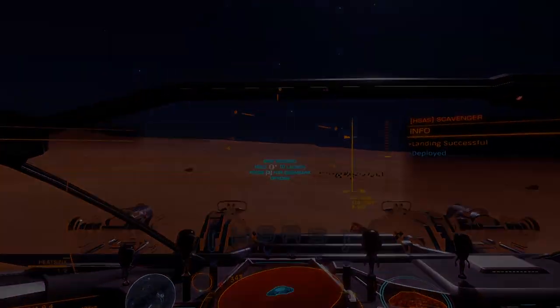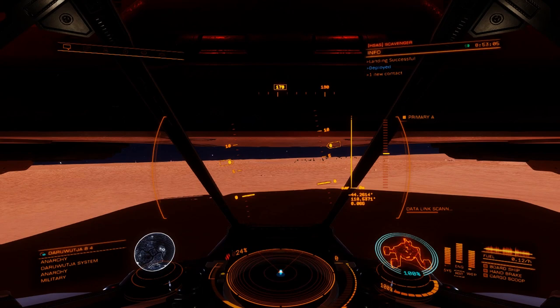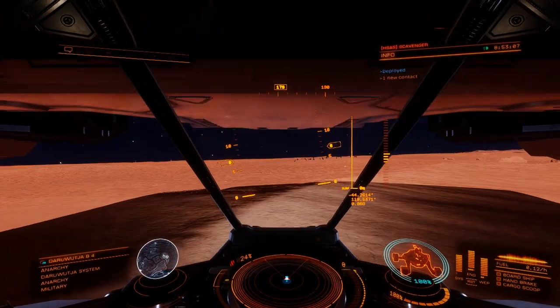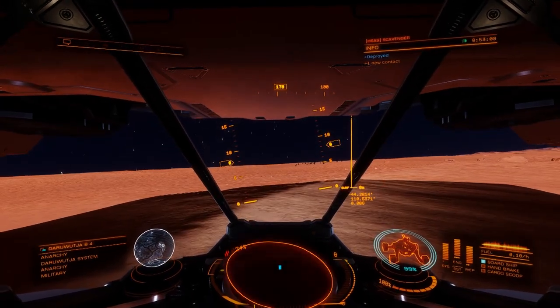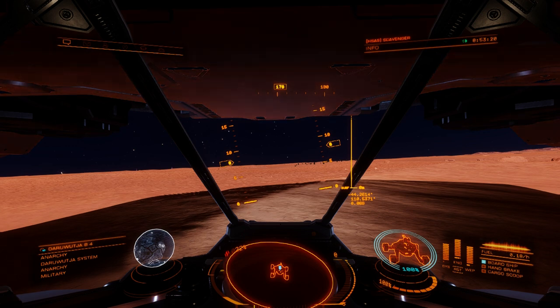Usually here what I do is deploy the SRV. You can get back in your ship and fly to another part. What you basically need to do is scan three of the same organism but a decent distance apart so that they are different variants — that gets you the credit and the reward.